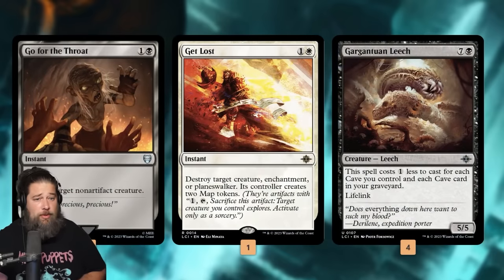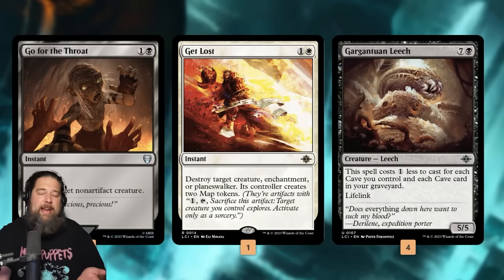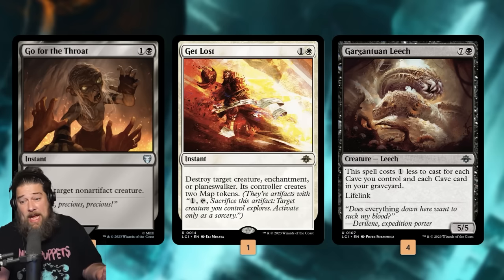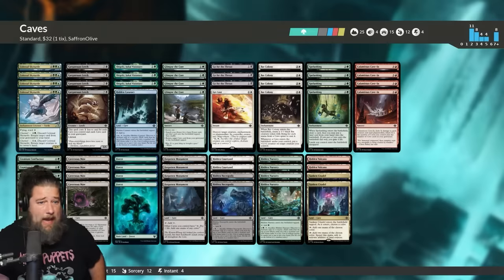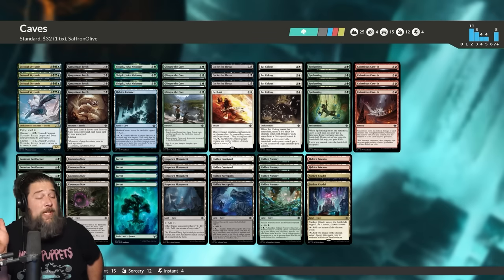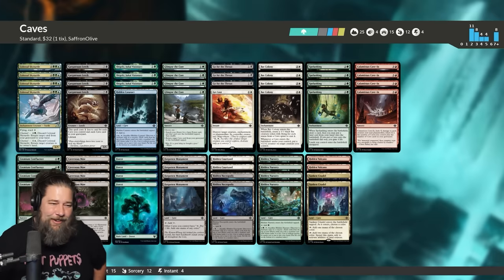Otherwise we get a bunch of removal, Get Lost, and Go for the Throat. Gargantuan Leech — I've never actually won a game with it, but it is just like a big lifelinking roadblock, and I guess theoretically you could win with it. And that is $32, 10 rare caves for standard. Out of all the decks I played on early access, this one blew me away. I thought this would be like a really fun budget deck, but it actually felt incredibly strong. Let's get into the game so you can see for yourself.